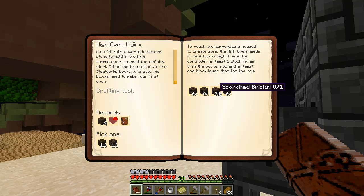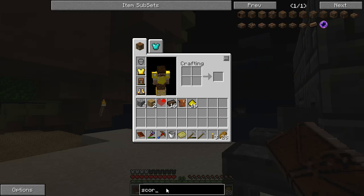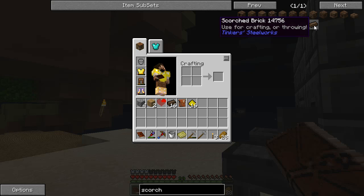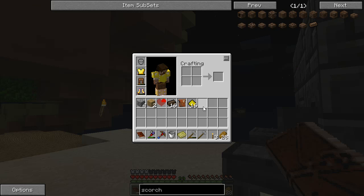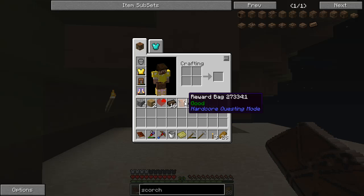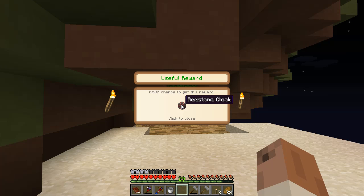The high oven requires all of these similar pieces. Let's take a look at what it'll take to make these scorched bricks. I take a regular brick, I put seared stone over top of it, and I get scorched brick. I've got a handful of these already. A good reward bag — what does that give me? A redstone clock. That is going to be handy.